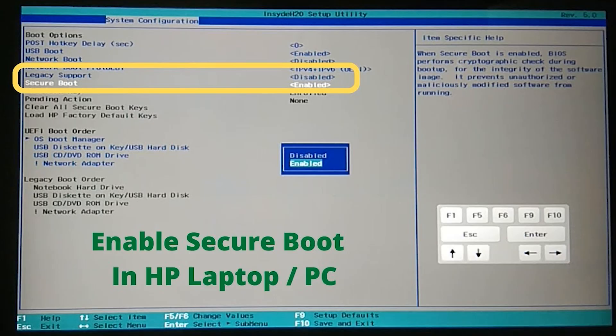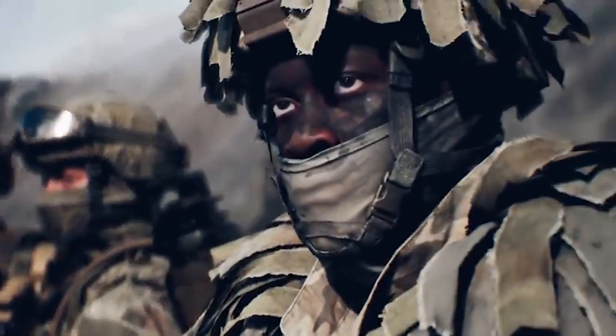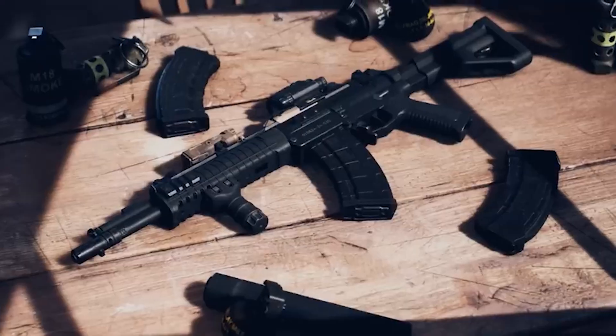The next step — and this is going to be the most common issue for a lot of people — is what the OS setting is inside that menu. Does it say Other OS, or Legacy? It doesn't matter. You just need to change it to say Windows UEFI, or it might just say UEFI. This is essentially required for Secure Boot to work. Save and exit, and that should resolve the Secure Boot issue with launching the game.